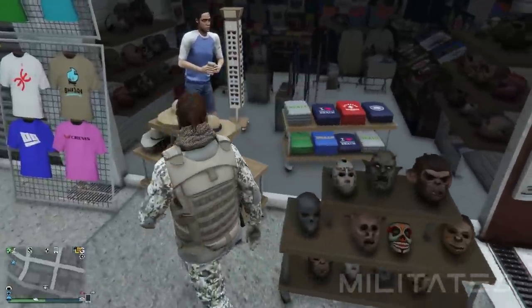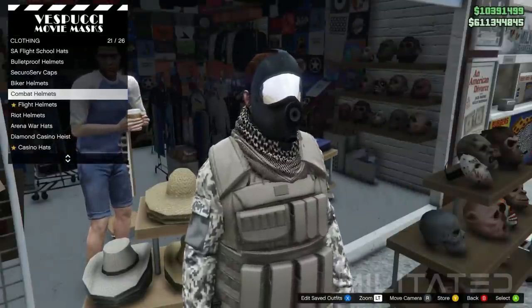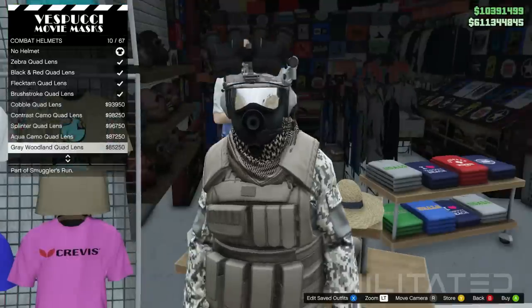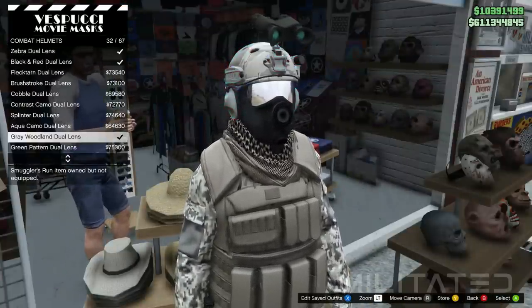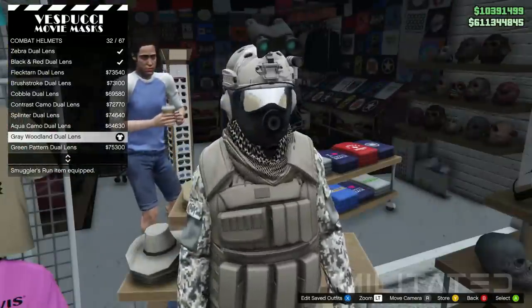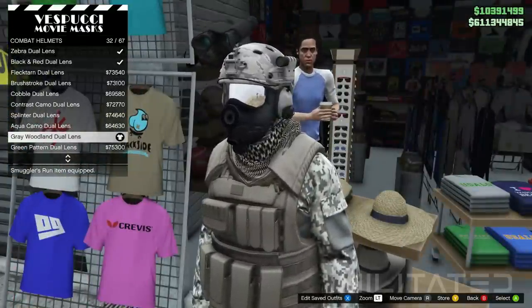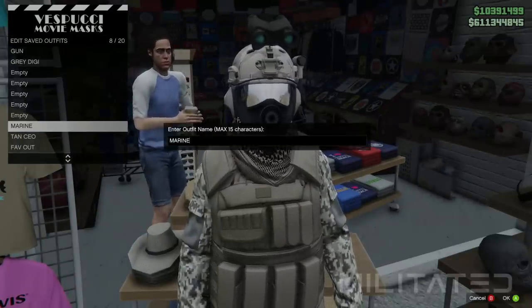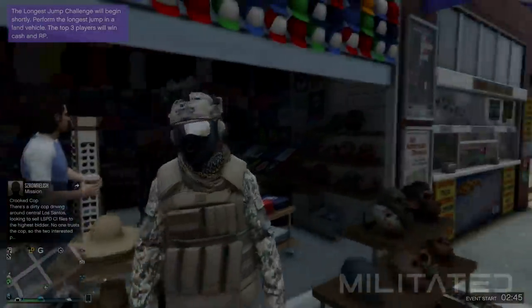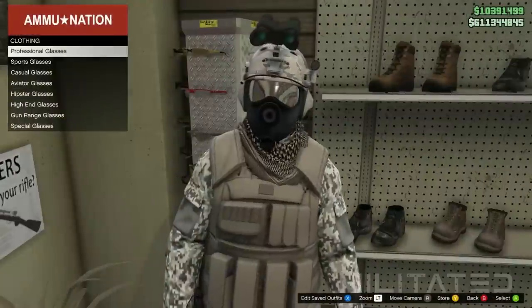After that we're going to go into the hat section and into the combat helmets category. Unfortunately there isn't a grey digital one so we're going to have to use the grey woodland instead. I'm going to go for the dual lens but you can use the quad lens if you want — either way just make sure that you save the outfit. Just in case you're not a fan of the gas mask, you can use something else. For example the brown or greyscale urban skis will also work very well with this outfit.